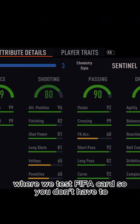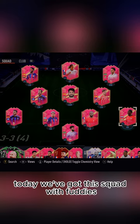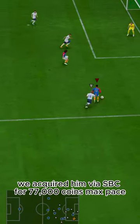Welcome to Baller or Bust, where we test FIFA cards so you don't have to. Today we've got this squad with Fuddy's Jeremy Frimpong. We acquired him via SBC for 77,000 coins.